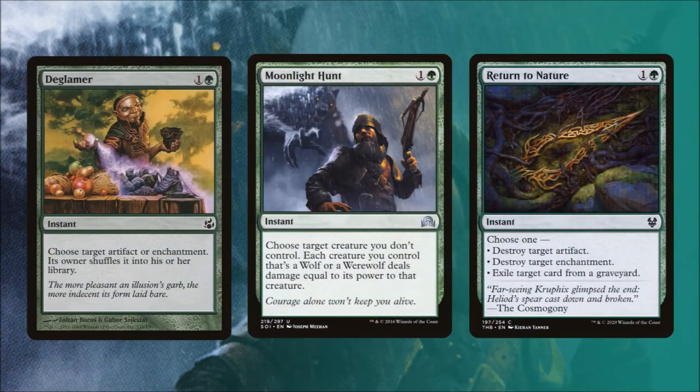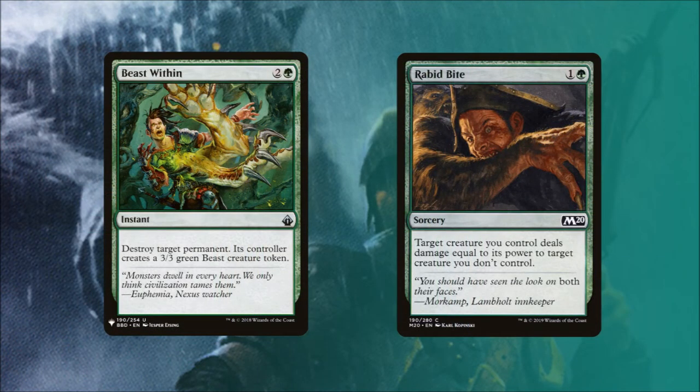In our removal package, Deglamer costs 1 and a green — we choose target artifact or enchantment and our opponent has to shuffle it into their library. Moonlight Hunt is a 1 and a green spell that lets us choose a creature we don't control and then each wolf or werewolf we control deals damage equal to its power to that creature. Return to Nature lets us choose one: destroy target artifact, destroy target enchantment, or exile target card from a graveyard. Beast Within is a great utility destroy spell — we get to destroy target permanent and its controller creates a 3/3 green beast creature token. Rabid Bite reads: target creature you control deals damage equal to its power to a creature you don't control.